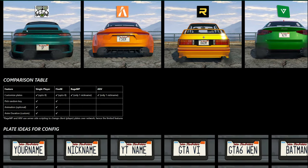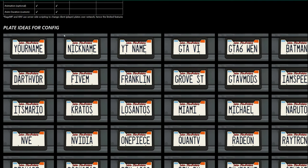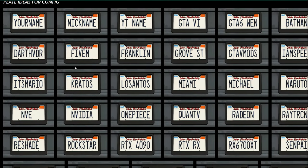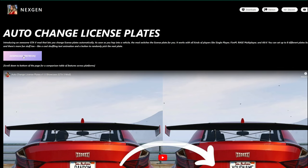If you scroll down further, they also have a comparison table and plate ideas for your config. So if you don't have any plate ideas, they have a lot of ideas listed right there for you. After you've read through the whole page, became a patron, and have the mod downloaded, let's jump into the requirements.